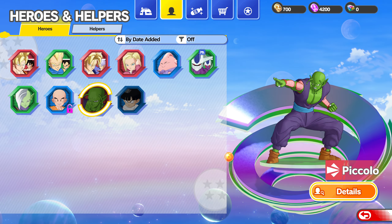Piccolo is an interesting case in this game. I figured he would have been the support type, or the technique type, or maybe a tank because he's got regen, but no — they made him a damage class, which is fine. He does have some high power techniques like Light Grenade and Special Beam Cannon, but I figured with more complicated ones like Hellzone Grenade he would be more of a setup character.